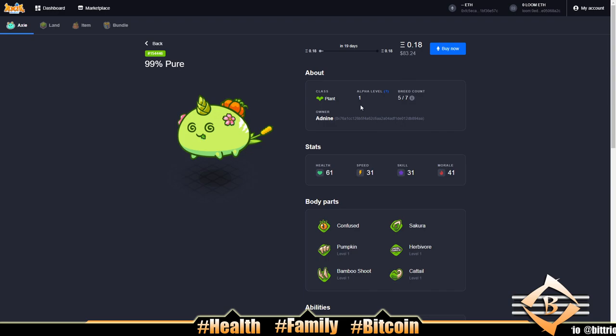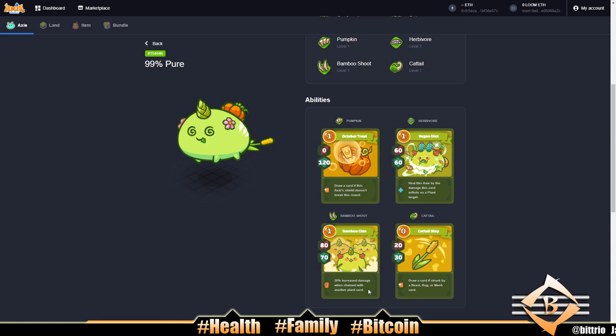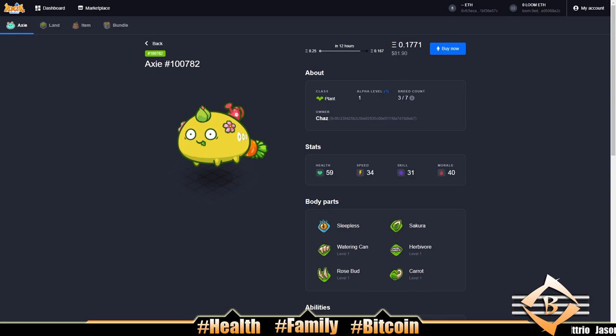Here's another good tank at 0.18, so it won't drop much — $83 for decent stats and max health. You'd just need to make sure another axie on your team has a plant move to take advantage of the chain ability with Bamboo. But here's the winner: $82 and it's going to drop in price, so you might catch a deal. This is the best tank on the market for the money.